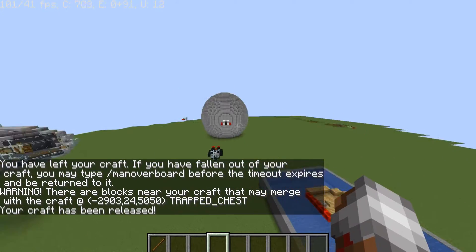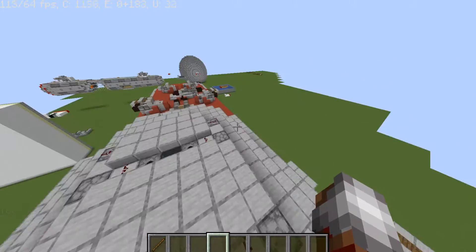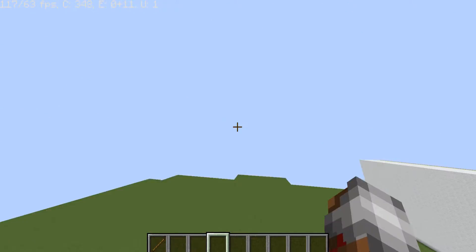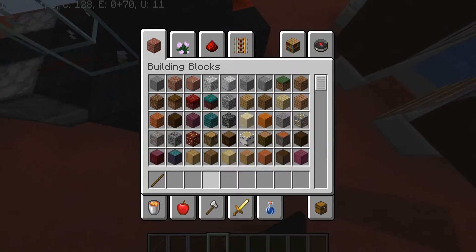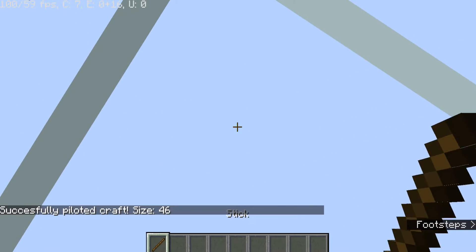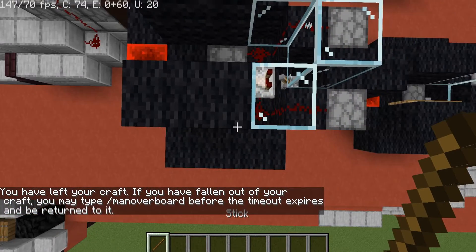We're going to go over to this giant ship. This is a dreadnought — it is the largest-sized ship that you can get. One very cool thing about larger-sized ships, which is true for anything cruiser-sized and above, is that they can be carriers, helicarrier-style. There's a bunch of terracotta here. Small ships can't have terracotta on them, so when I try to pilot a small ship it only selects a portion. But if I pilot the larger ship, it'll select everything through the terracotta, including this ship.